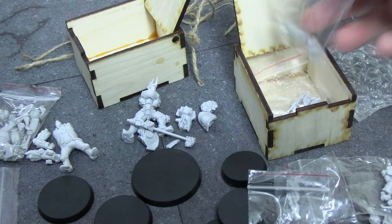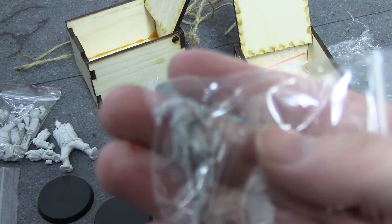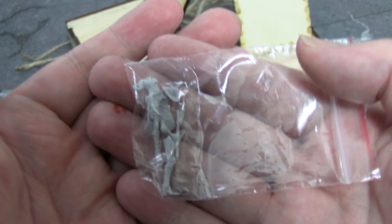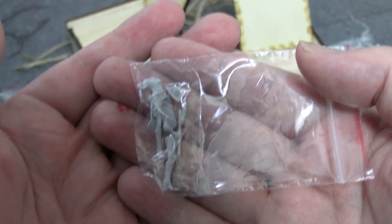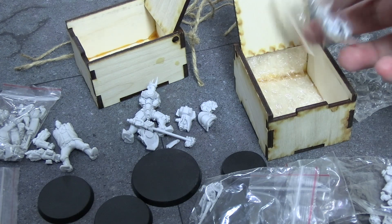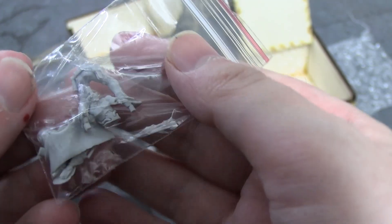And then two more. This is Ash — she just got added after I finished playing. She goes with Bob. And then last but not least — this is an alternative McCree sculpt, I think, in one of his other costumes, I believe.